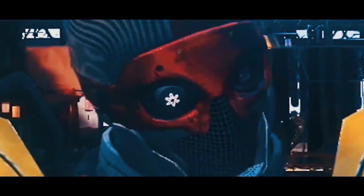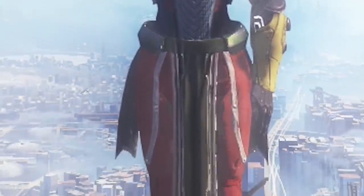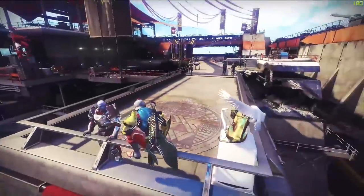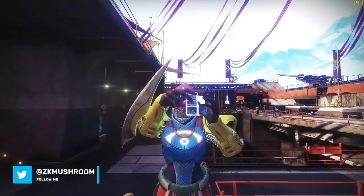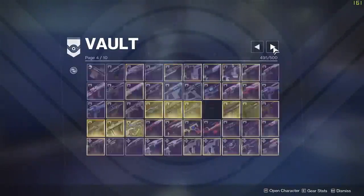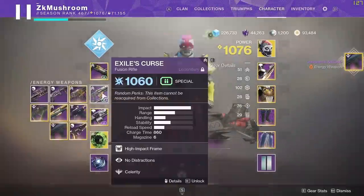Hey guys, welcome to another ZK video. We are back on the Titan — I can't believe how beautiful he is: yellow, purple, blue, orange, green. We got the Titan statue right here and the homies of Valla, typical Titan. Lately I've been trying to figure out the mystery and secret of Destiny 2 content creation, and I finally found it — you basically just run to the vaults, look around the vaults, until you find a weapon like this one: Godlyard 42.